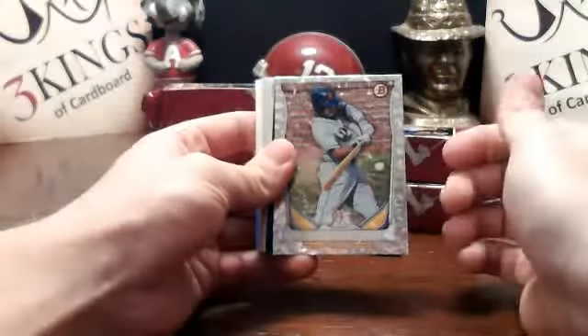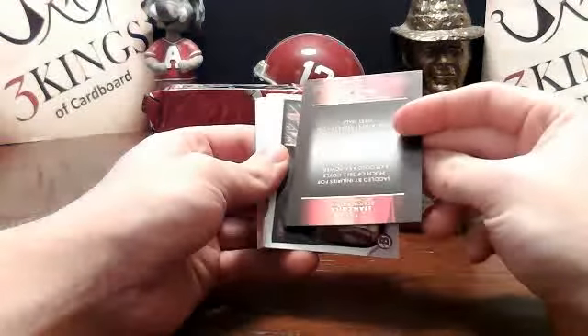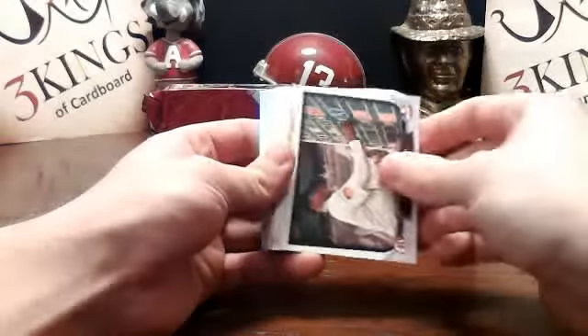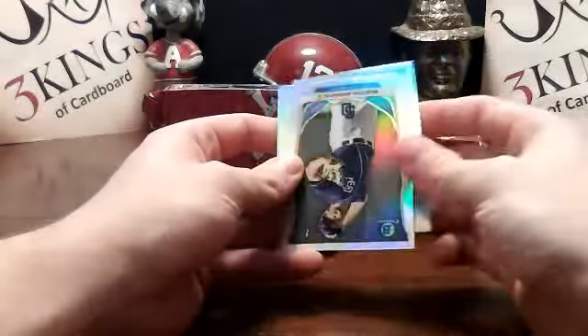Derek Hill silver ice for the Tigers. Who is that? Sean Coyle scout breakout Red Sox. Man. Refractor.